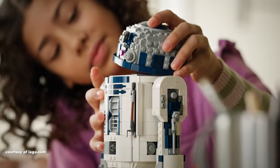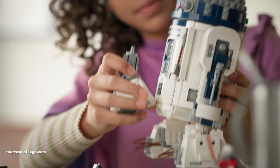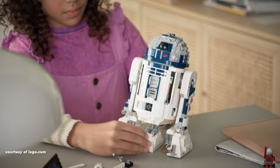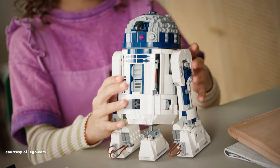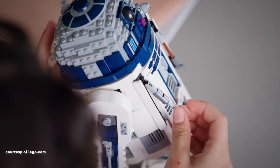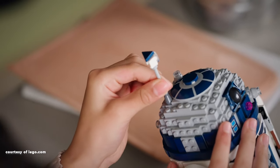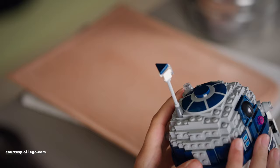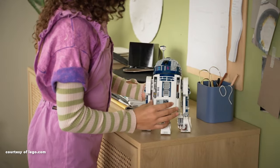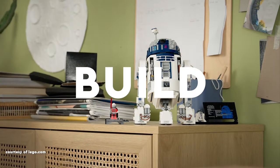Introducing the next LEGO Star Wars set, R2-D2. This set includes two minifigures, one of which is an exclusive 25th anniversary figure, Darth Malak. Standing at 23cm high, the model is notably smaller than its predecessor but comes at a significantly more affordable price. While it may not achieve complete accuracy, it unmistakably captures the essence of R2-D2's design, boasting a sleek appearance without compromising LEGO's distinctive style. This small R2-D2 is a build for me.